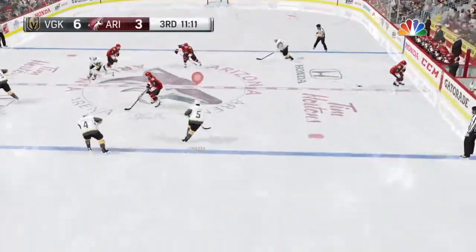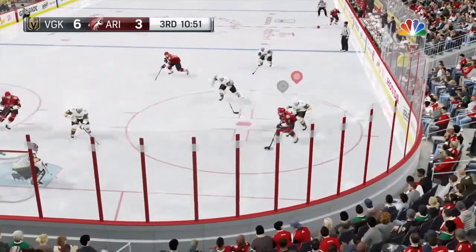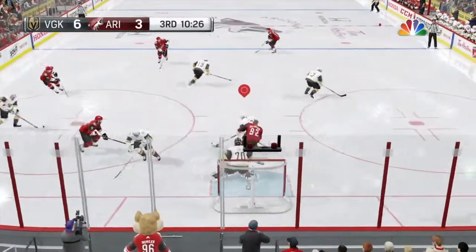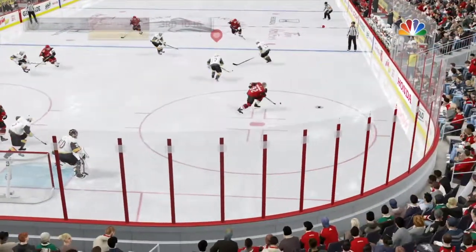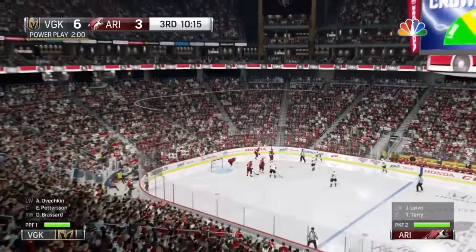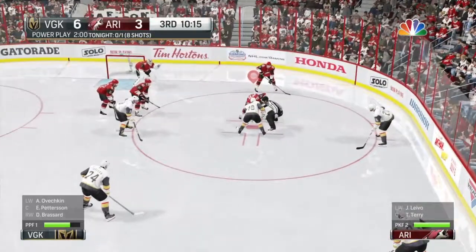Neutral zone face-off win. And he's hammered. That's what you call a wardrobe malfunction — taking that big hit and losing your helmet. Picks it up in his own end. One team is going to be short from this. Let's see what the call is. The Golden Knights power play gets another chance to operate. Hasn't been effective yet.